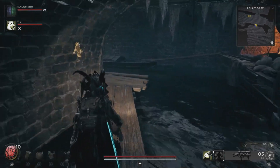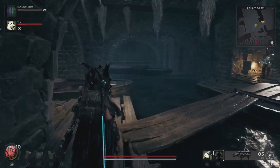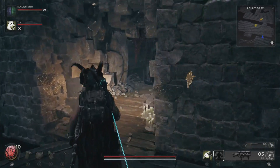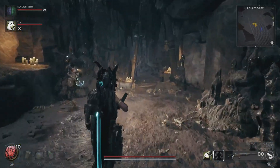You're going to make your way across these boats and it's going to take you into this little canal area. Once you've made your way inside here, there's going to be a tunnel across this boat. We're going to make our way down inside this tunnel and there are going to be some enemies that we have to contend with.